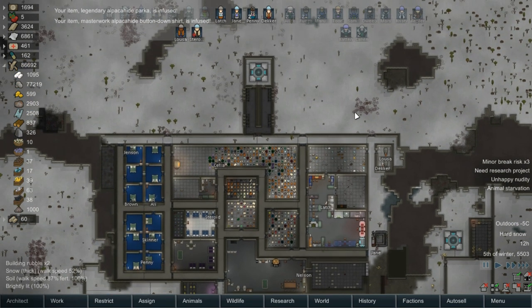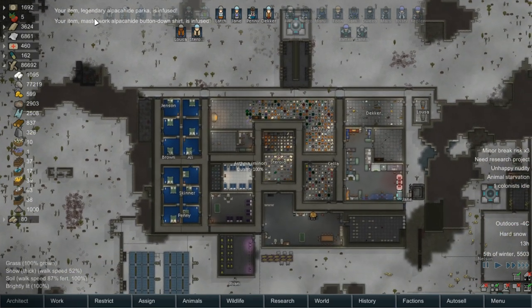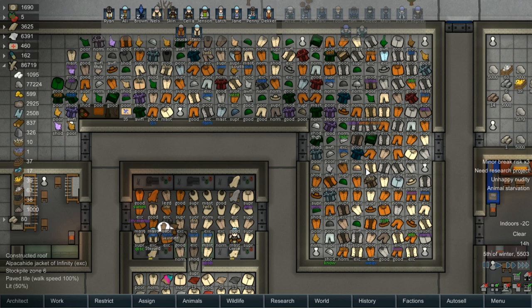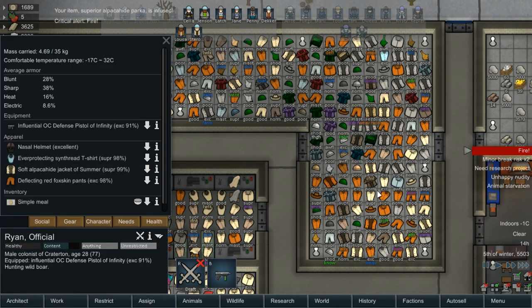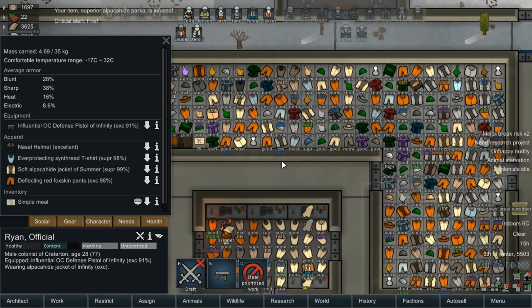Colonist needs treatment — there was a mad boom rat somewhere, so that could have been the problem. Wow — masterwork, legendary. Are there any good modifiers here? We have infinity. Infinity. Ryan, what are you wearing? Salt. Okay, you can wear infinity. Is there anything else fancy up in here? It's kind of hard to see — we have a ton of infinities and light walks.